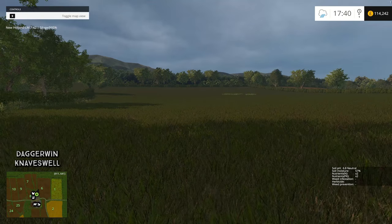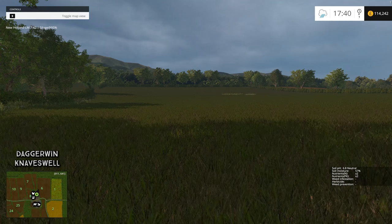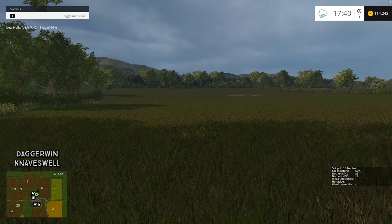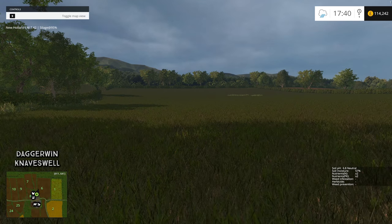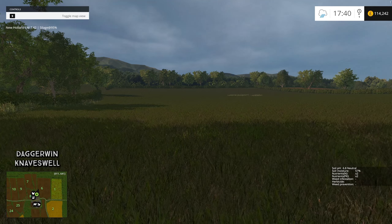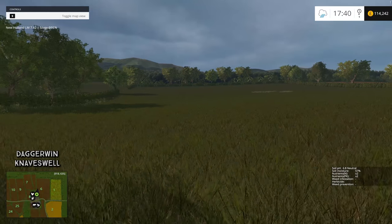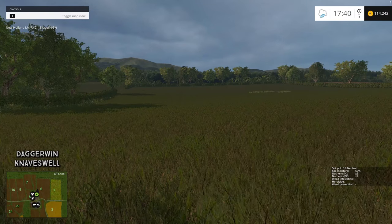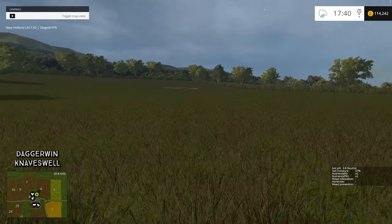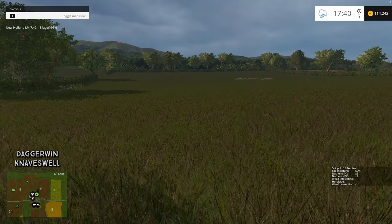Hello everybody and welcome back to Knaveswell Farm. As you can see I'm studying field number 6 and this is the field of choice today to turn into silage. The way we're going to do that is mow it with a standard front and rear mower, then rake it up or windrow it. After that we'll probably get a different mod for a forage harvester, pick it up that way, and put it into a silage pit. So that is today's job, let's get cracking!